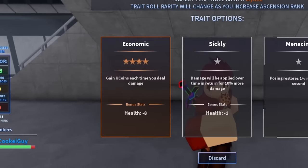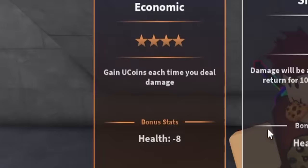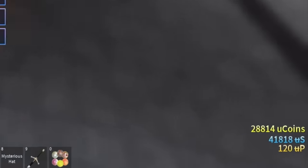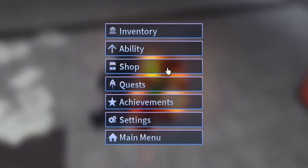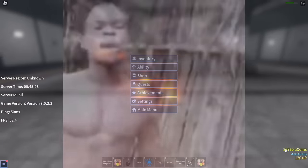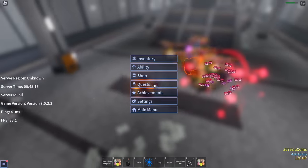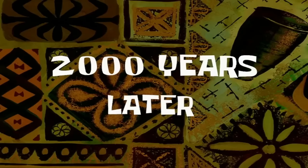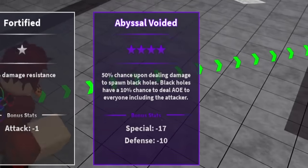Let's go! Gain U coins each time you deal damage. I'm not sure how many U coins, but as you can see I'm kind of lacking in the U coin department. Not bad I guess, but this gives me like... no, I'm gonna need a million U coins. If I get nine U coins a hit, I'm gonna need to kill a lot more than this - or just do 2,000 more ascensions.